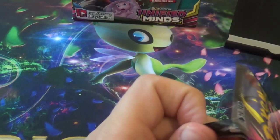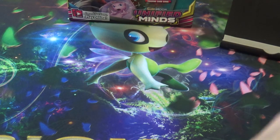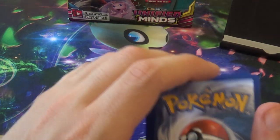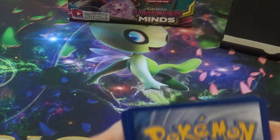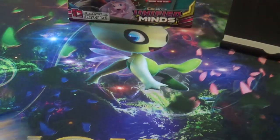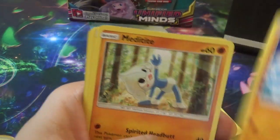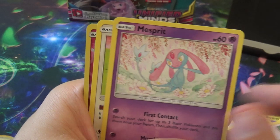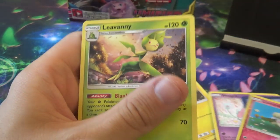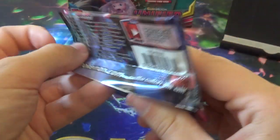This set is made up of three Japanese sets: Miracle Twin, GG End, and Sky Legend. A lot of Sky Legend isn't actually in this set — it's in Hidden Fates, which is coming out later this month, and that's the biggest subset. Next pack: Bounsweet, Joltik, Salandit, Riolu, Meditite, Bugcatcher, Messprit, Kamala, Reverse Cotony and Elivani. Not even a holo yet.